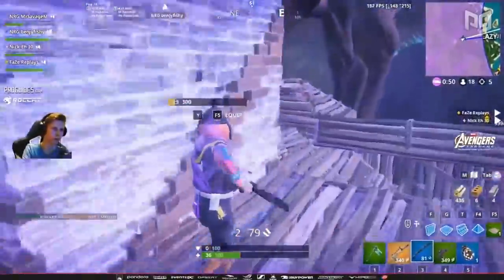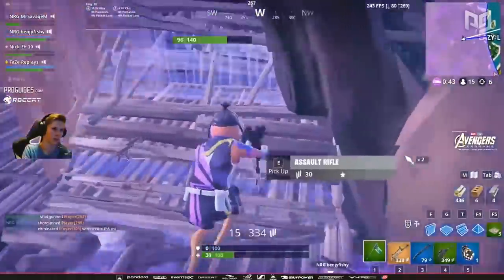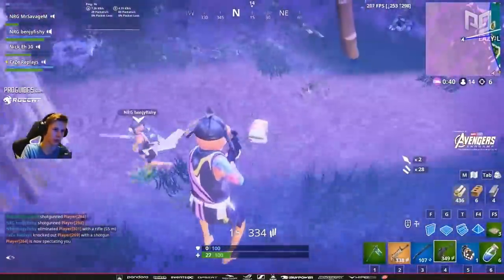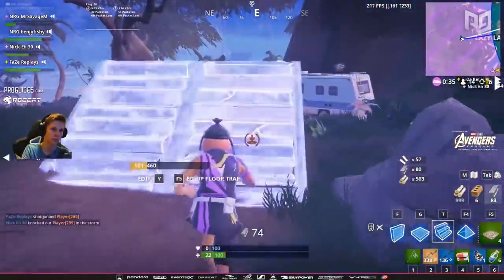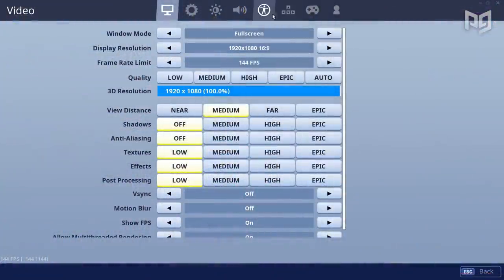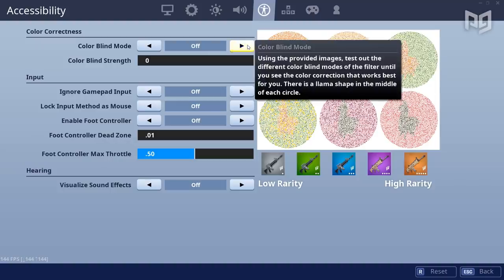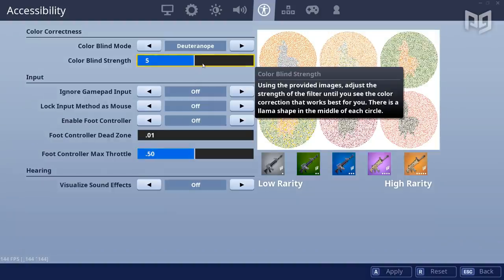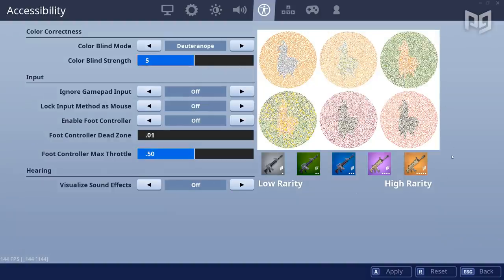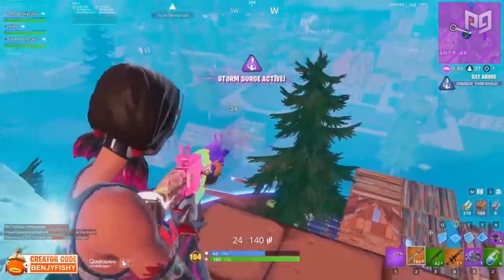Here's something you might not have heard of yet: don't you hate when you're trying to fight someone in the storm but you can't see them? There's actually a fix for that. Head into settings and click on the little guy inside the circle to open accessibility settings. Set colorblind mode to Deuteranope and crank it to five — this is what most pros are using. Hop into a game and check it out; it's crazy how much better visibility is.